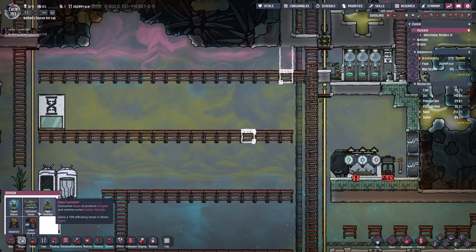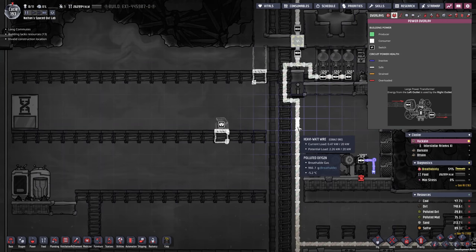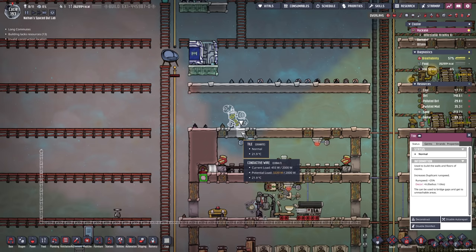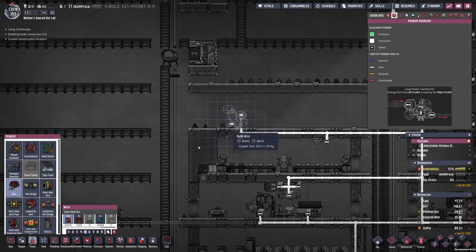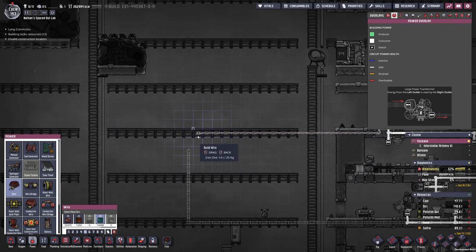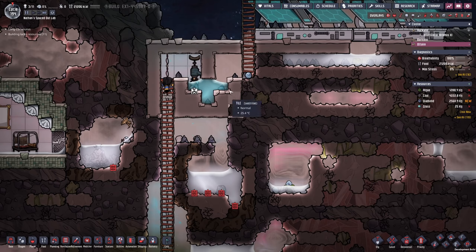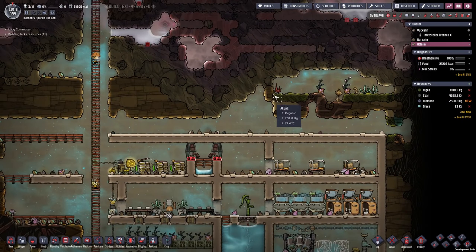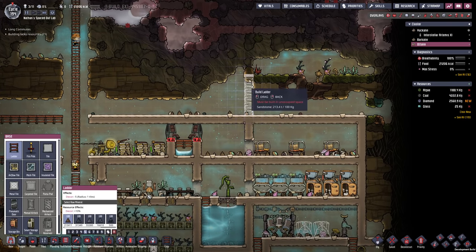I'm also gonna need another deodorizer on the top to get rid of everything in terms of polluted oxygen. We can also prepare a little power transformer here — conductive wire input slot, then take normal wire to get out of there and bring this all the way over here. We're actually done here, don't need this anymore. Almost forgot about that liquid lock. Looks like we need a little bit more algae, and food is always a problem on this second planetoid.